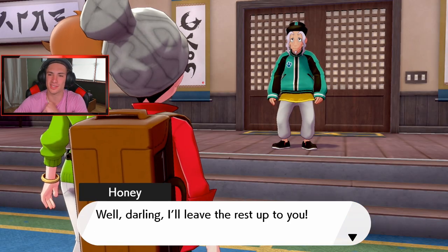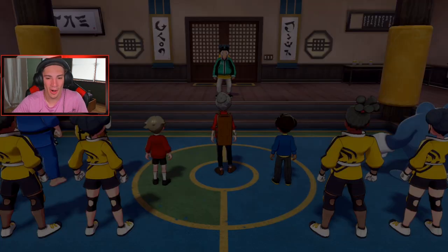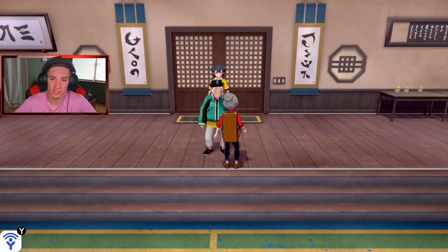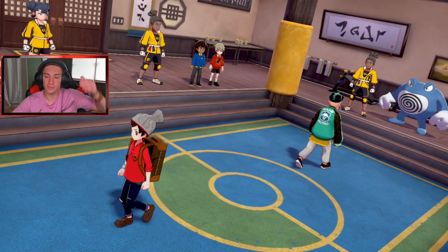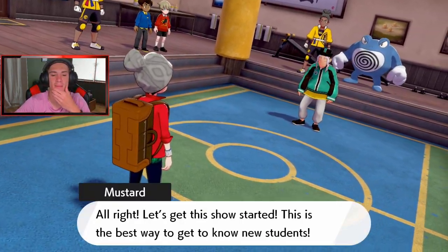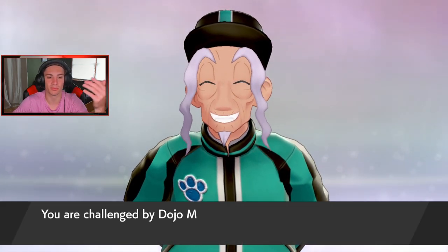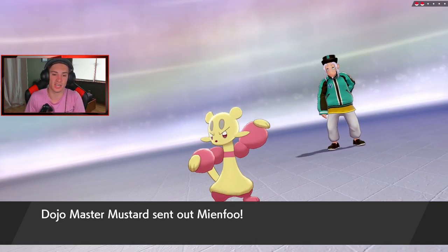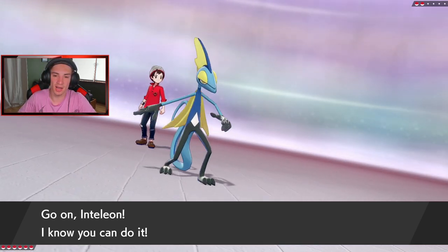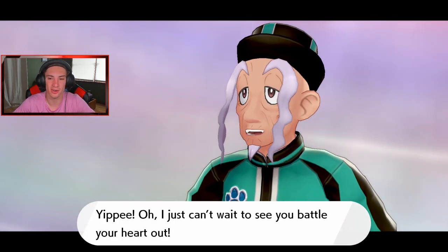We destroyed Mustard! Everyone is surprised about how strong we are. Mustard says the way I battle shows how I care about Pokemon. He gives us a dojo uniform and handshake — this is my first time changing my outfit in 400 hours of this game! Look at us — looking spiffy! Long flowing hair, a little scruff in the back.